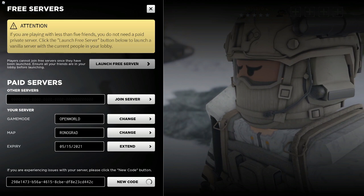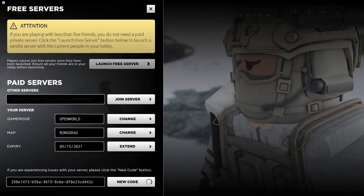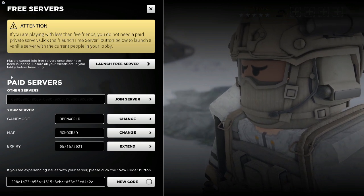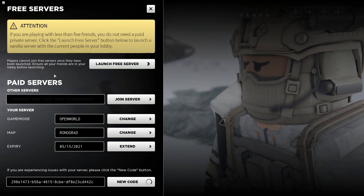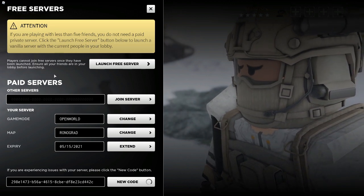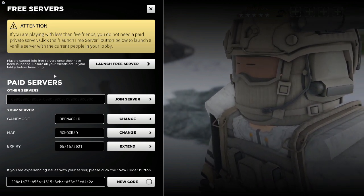If you want to launch a free server that doesn't have any benefits, just hit 'Launch Free Server.' You can only have five people total in this, which is just the amount the lobby holds. If you want a server that can hold more people — up to 50 — you can use the paid private server. The paid private server also has some other features that help you in-game.